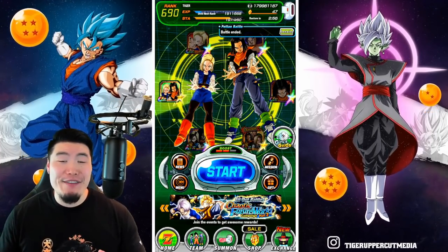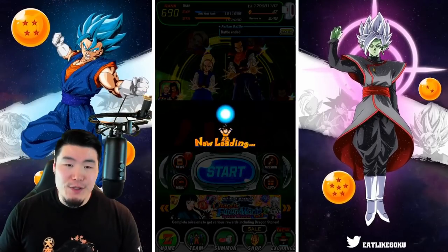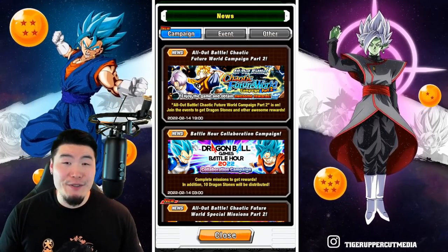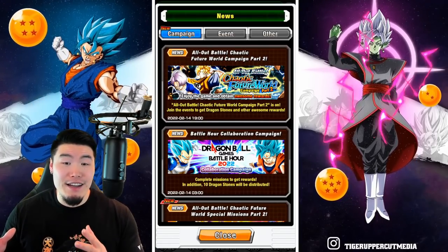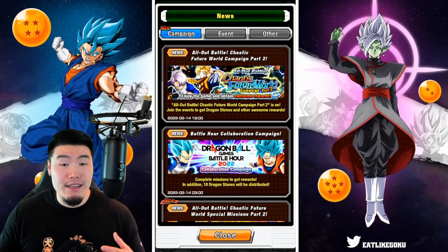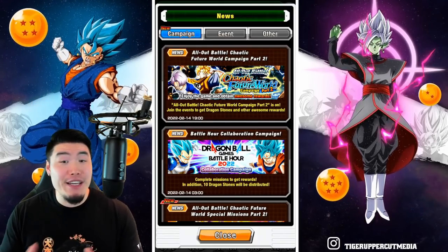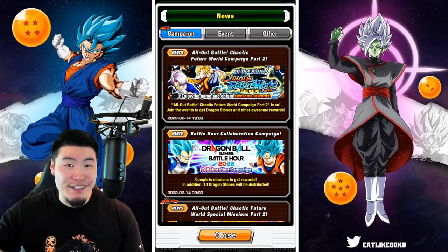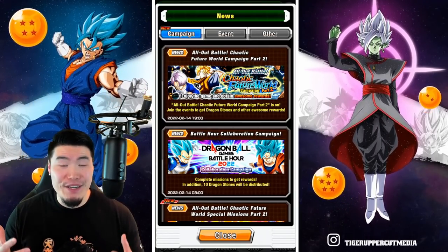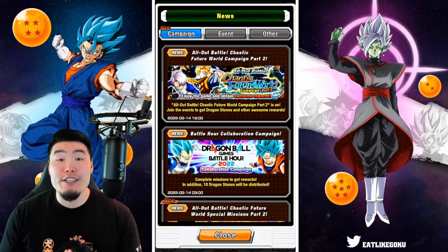A new global campaign has arrived, and in today's video we're going to be taking a look at everything it has to offer. Before we get into the new stuff, I wanted to make a correction to something I said in my data download video. I thought the Bandai ID linking was only for backing up your account, like Facebook or Google, and that people shouldn't worry about it. But as it turns out, you can use it to transfer your account between devices, and people should worry about it because there's a mission where if you link your Bandai ID, you'll get 15 free dragon stones, which is pretty significant. So everybody should definitely go ahead and do that and get your free stones.